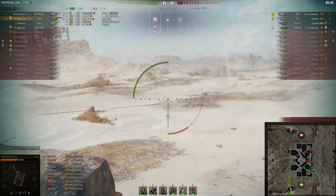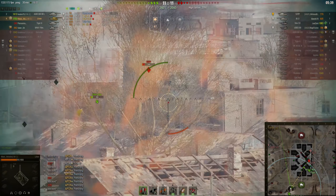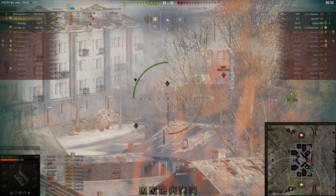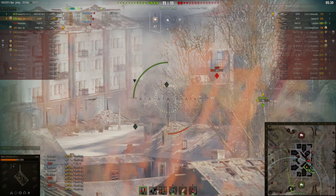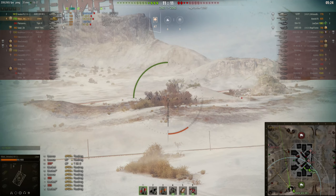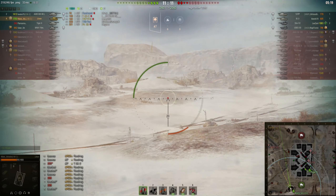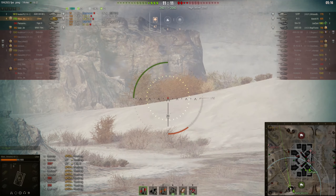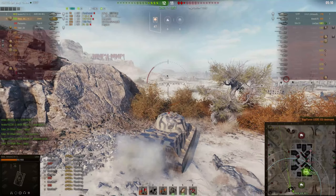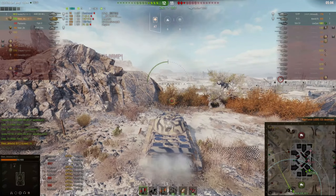I've just bounced another gold shell from that Persian - how much gold is he carrying? It'll cost him a lot of credits in this battle. I'm turning around seeing what's happening in the city. I'm going to peek and see if anybody's pushing to support the Persian. There's that Ferdinand again - lower plate - and the accuracy is fantastic on this tank. Managed to take him out. Our Libertie is pushing for the Persian - I'd like to take the Persian, but the Libertie is taking him for us. I'm just happy he's out of the game. That'll teach him for firing all that gold.